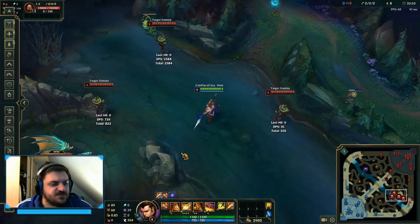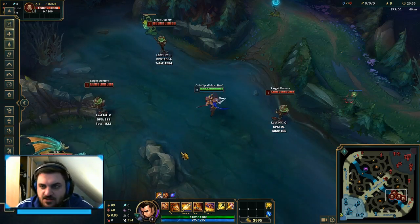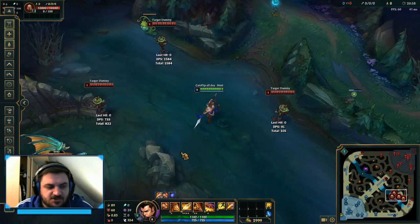So now you've seen the basics for Zinn — a pretty easy-to-pick-up jungler with a pretty easy spell rotation.